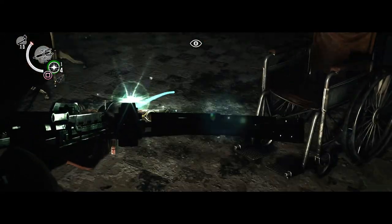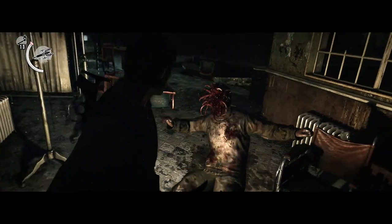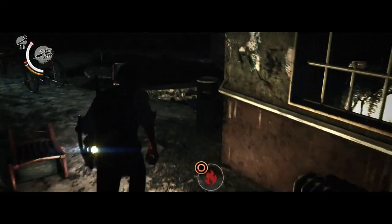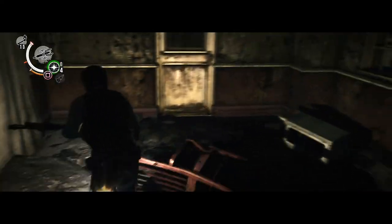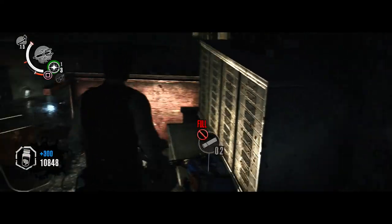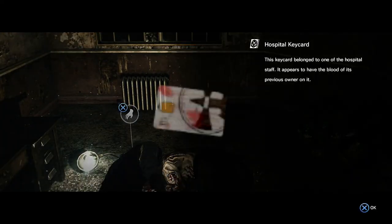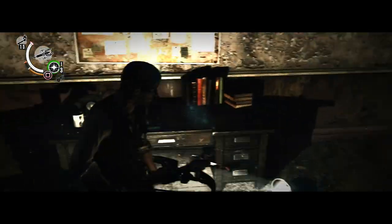Here comes another one. Once again follow the same strategy. And now we're going to head towards this door to obtain the key card which will unlock the gate that will allow us to continue this chapter.